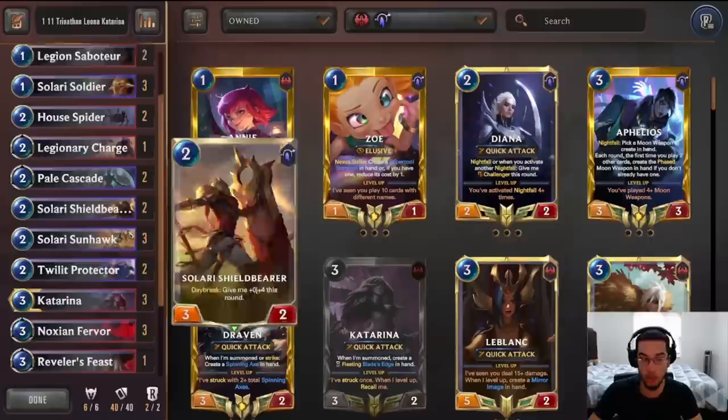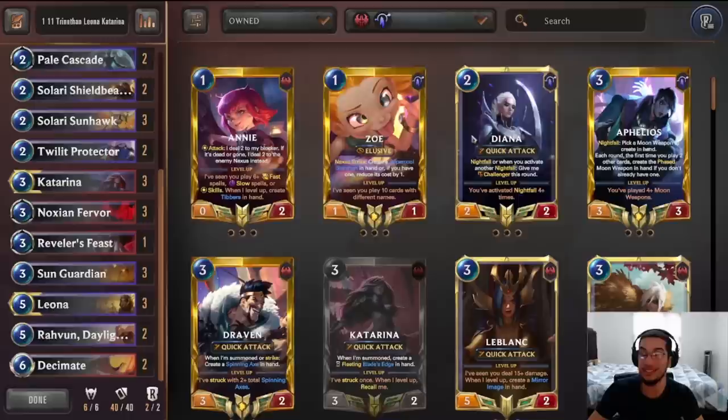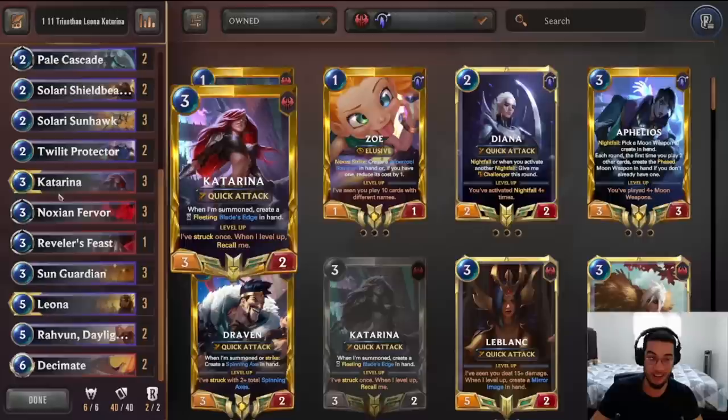Katarina is there for two reasons. The Blaze Edge can burn the opponent's nexus or remove an opponent's blocker. And then Katarina gives us access to the Rally, which can carry us later into the game. A lot of opponents are going to be very careful not to let Katarina level up, and we don't have a way to keep that from happening, so just be smart when you play Katarina out. According to Trinathan, you want to have Katarina in your opening hand because of the pressure she can put in.